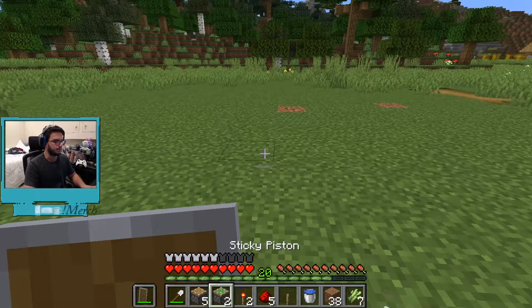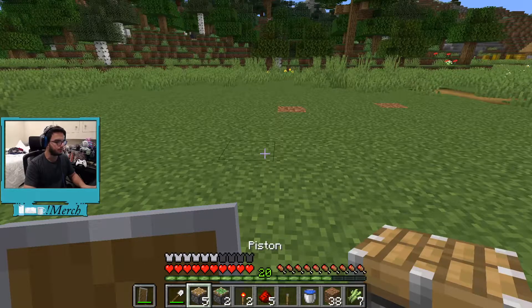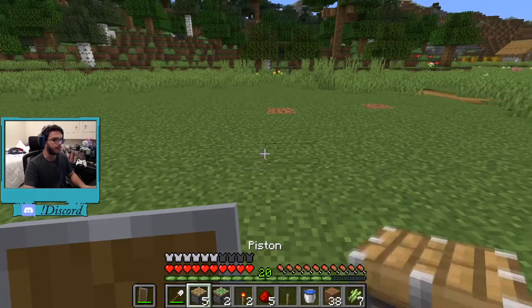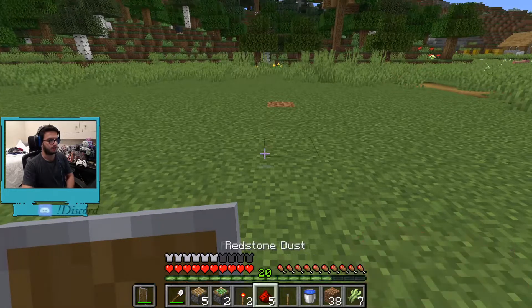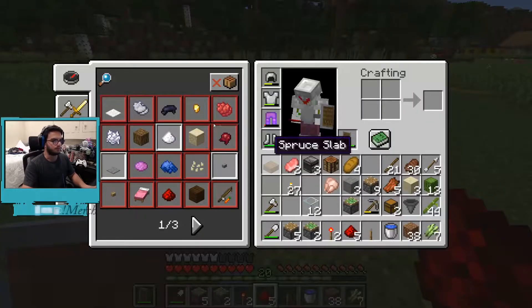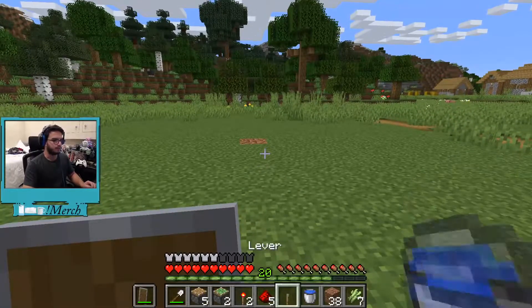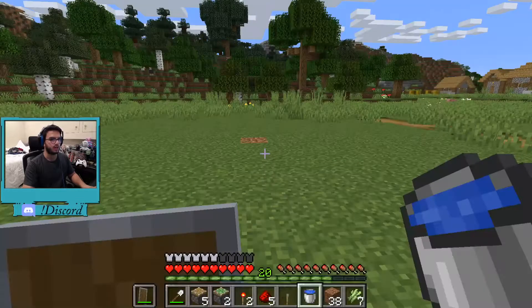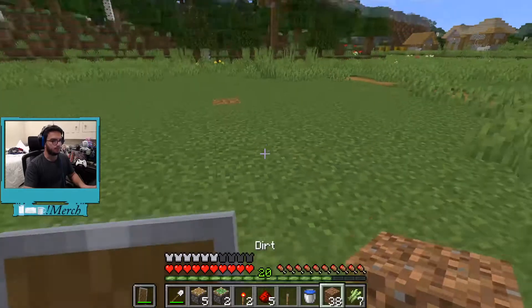You need five regular pistons and two sticky pistons — the five pistons, it's usually four, I added one for the automated part. You need two redstone dust — I have five for the observer part — one observer, a lever, and a water bucket if you're doing sugar cane. If you're doing bamboo you don't need water. And then a building block.